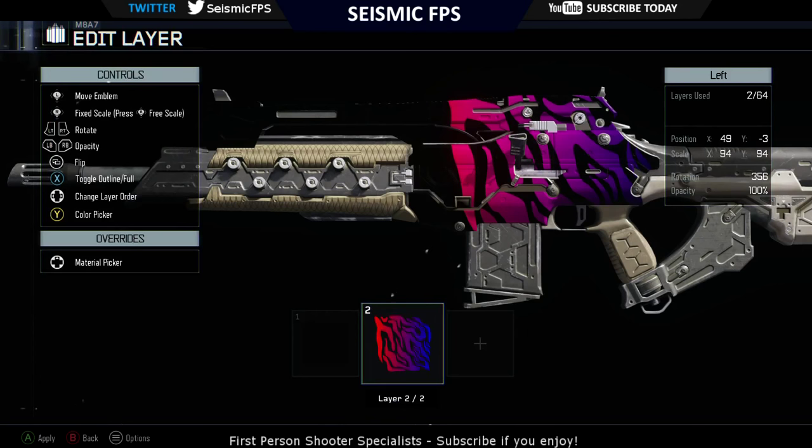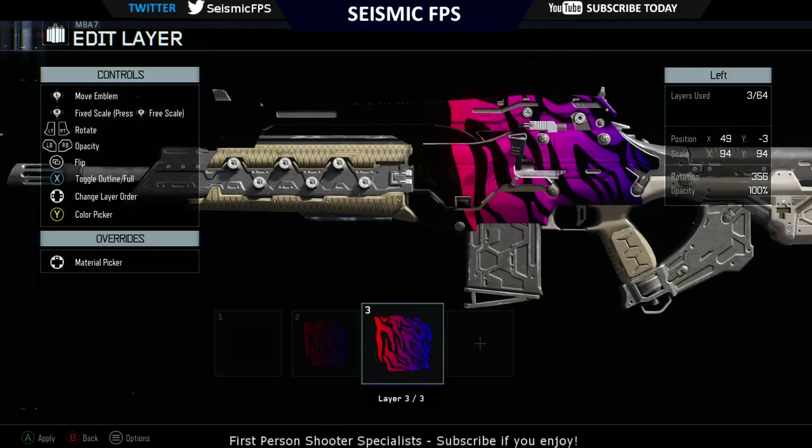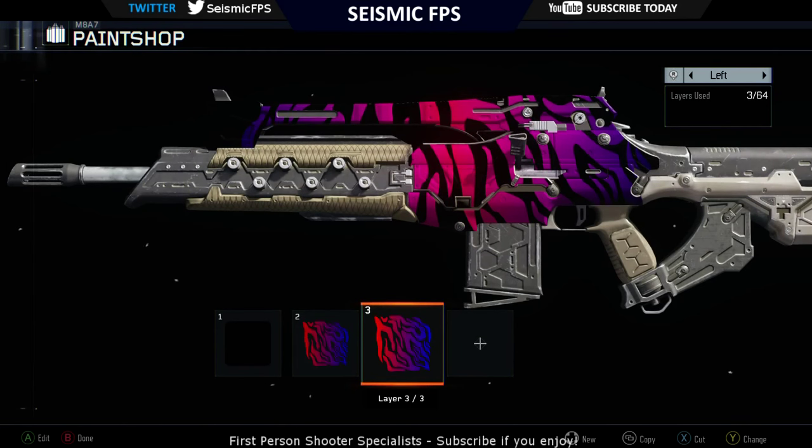And then we want to copy this one, paste it here and then you want to flip it so the colours intertwine. I'm just going to rotate a little bit just so it doesn't look completely out of place. And there we have it guys — Pink Zebra Camo for your Black Ops 3 weapon.